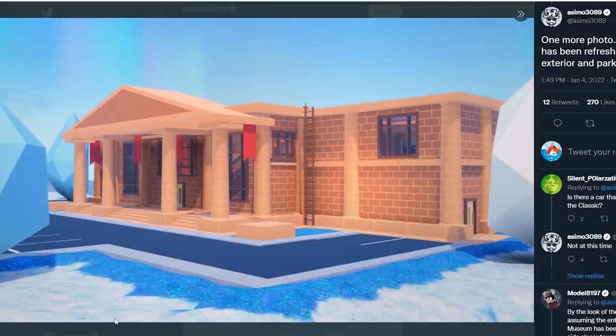Asimo also shared an outside look of the museum. As you can see, even the parking lot got refreshed, and there's no more Classic Car displayed outside. The building is a lot bigger, and the exit isn't right at the front anymore — it's to the side. I also noticed there are a lot more windows now. It looks a lot nicer, and you can also see the dynamite up on the roof.